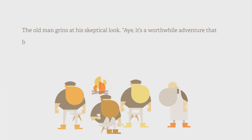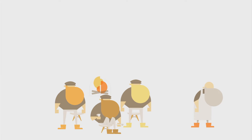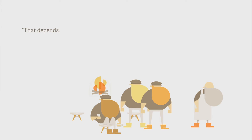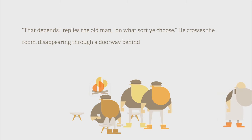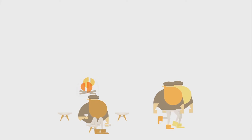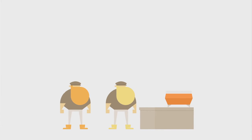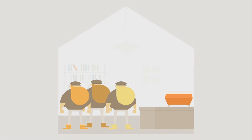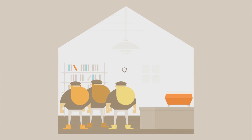A lot of testosterone going on here. But there's nothing on it, remarks Hastybeard flatly, eyeing the old man. The old man grins at his sceptical look: Aye, it's a worthwhile adventure that begins with the unknown. This map has tales yet to tell. And off he goes — what's he doing? I like their boots. What sort of tales? Calls Bravebeard. That depends, replies the old man, on what sort you choose. He crosses the room, disappearing through a doorway behind the counter. That's kind of sinister — he could have dead bodies down there wherever he's going. Steadybeard coughs awkwardly: Neat. Guess we'll be going then. Thanks for the espresso, he tries. There's no answer. Clearly these guys have never been to a Starbucks.